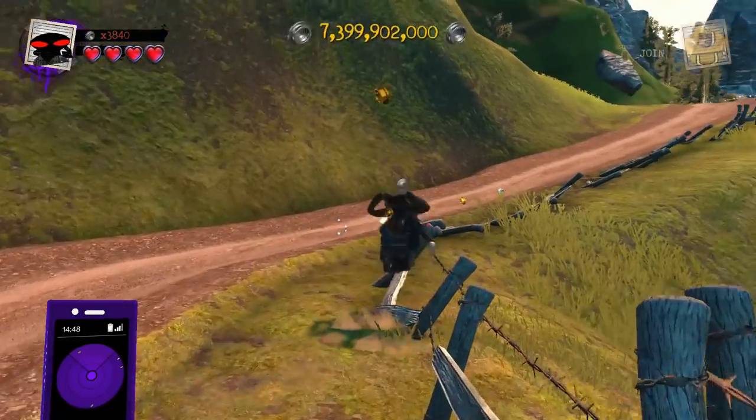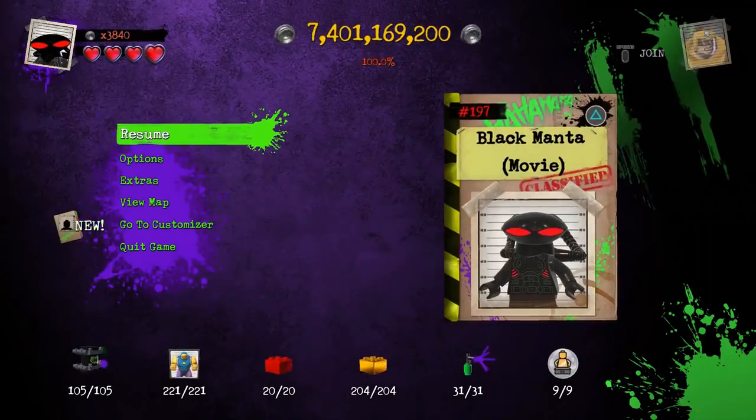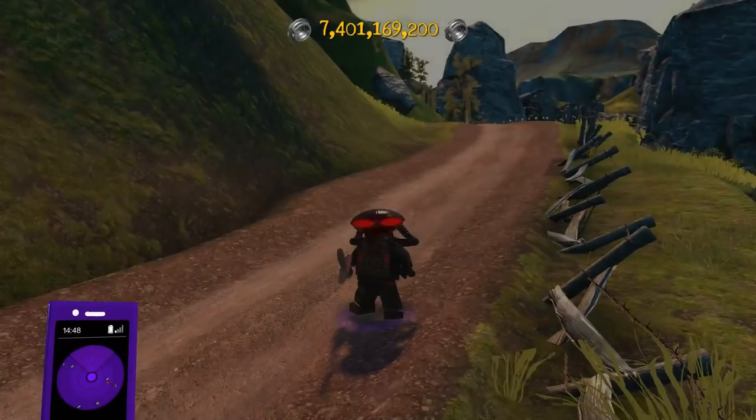Today we're going to cross them over into an epic custom. So what we're going to need to do is pause the game real quick, head over to the customizer, and then within the customizer, jump on into the design of the day.